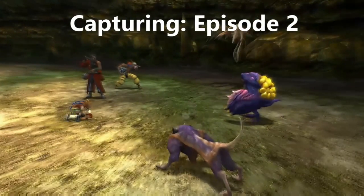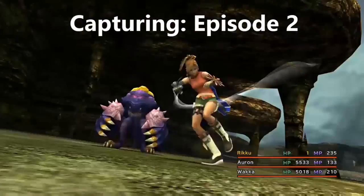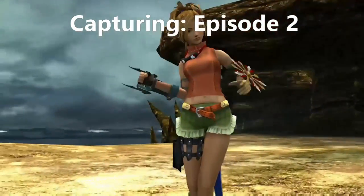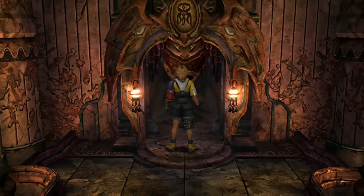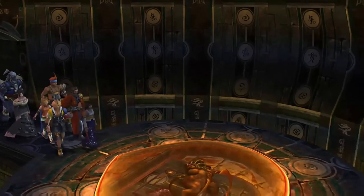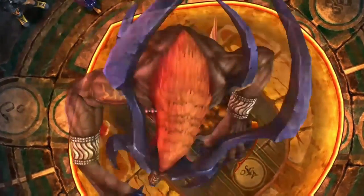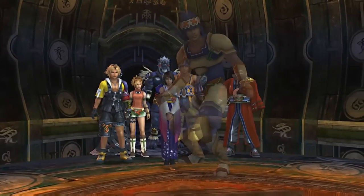Hello, this is Dean Phoenix with Part 2 of my capturing walkthrough about how we do the actual capturing for all of the areas in the game, which is essential before you move on to stat maxing. You need 10 of each enemy to unlock Nemesis. As we discussed last time, the early areas are pretty easy and they're a good opportunity to raise Anima's stats by using Distil Mana to raise her MP and Distil Speed to raise her agility, because you get lots of spare spheres you won't be using from those early sphere levels.